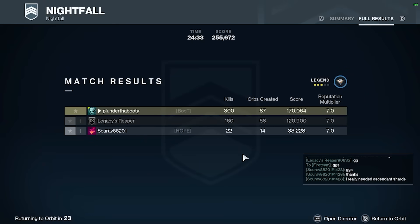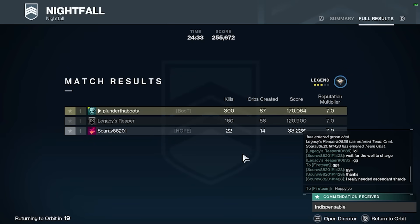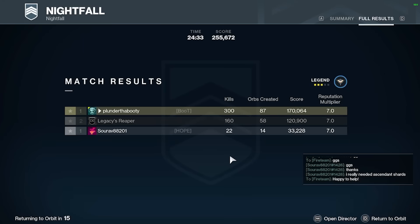Now we definitely had to help a newbie through the Grandmaster here. Surov had 22 kills, Legacy had 160, and I had 300. But he really needed those Ascendant Shards, so I was happy to help out. At least he was really nice about it.